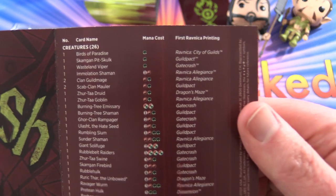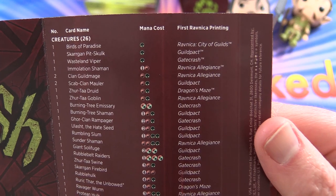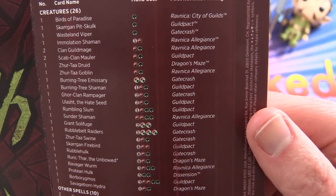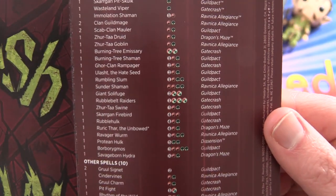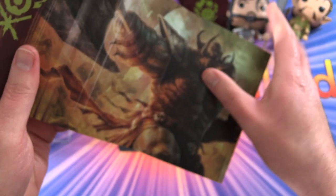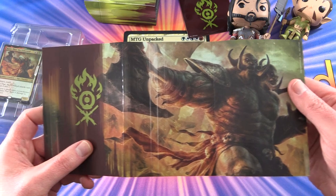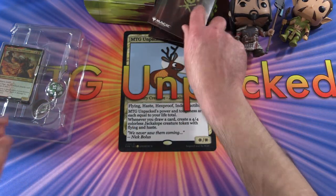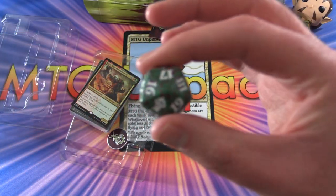Here we have the list of cards. We have stuff from Guildpact, Gatecrash, Ravnica Allegiance, Ravnica City of Guilds, Dragon's Maze — a whole heap of different stuff there. On the back we have a very nice poster. I believe that's the dude on the foil card we get as well. And we get a nice Gruul coloured die.